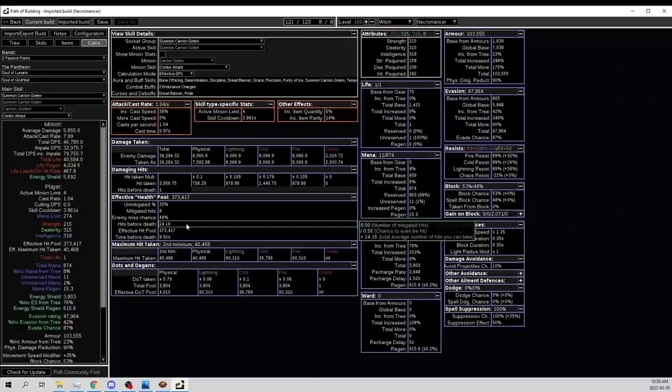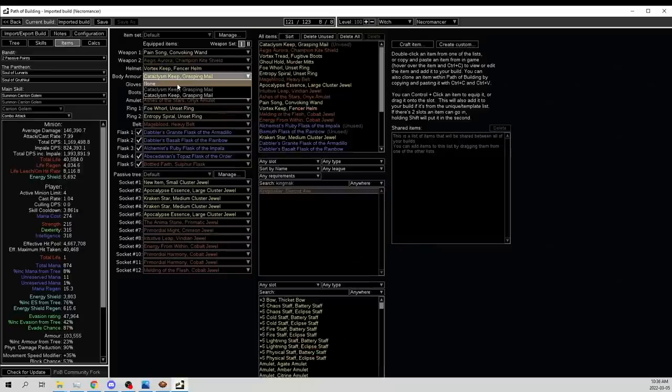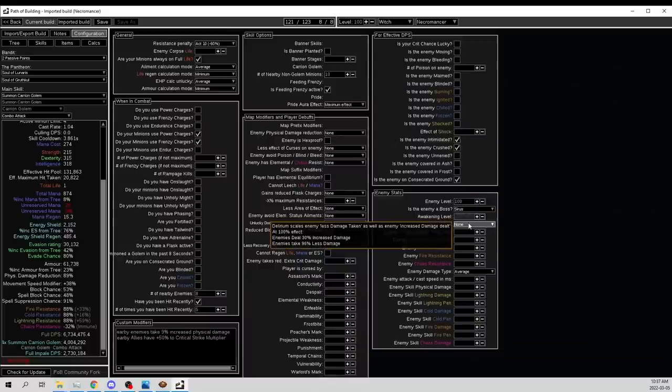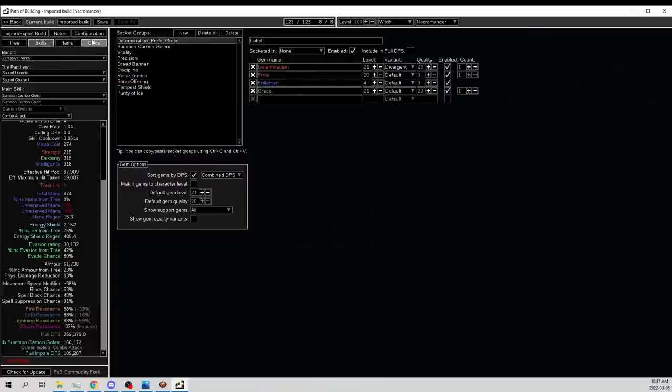Even with 100 delirium level 100 Sirus, I can get hit 14 times — which is 9 seconds — basically immortality. And if I didn't have the chest plate: still has 88 resists, immune to chaos, and physical damage reduction. Just removing this literally changes it to 5 hits before death — you're dead in 3.5 seconds, and that's not even 100 deli, that was just regular level 100 Sirus. The chest plate is basically the whole build. It's actually disgusting — we built around the chest plate. This is probably the tankiest thing I've ever created.